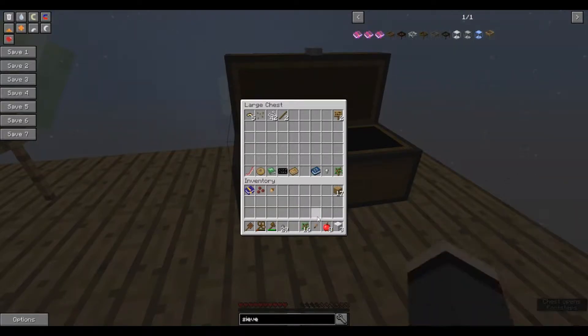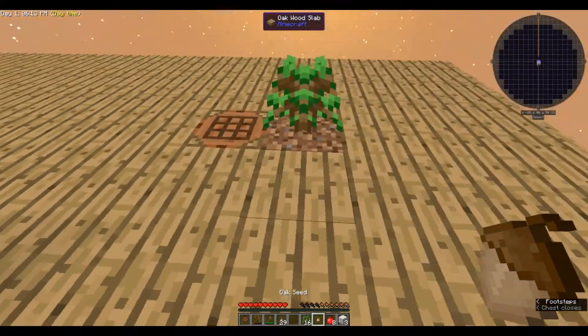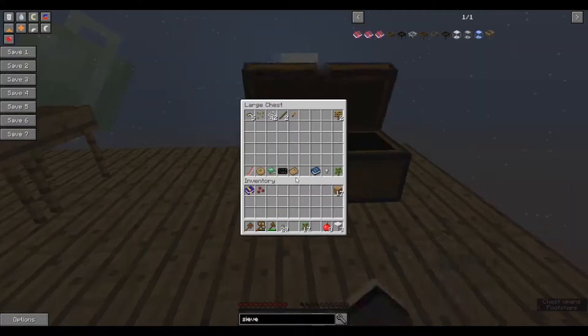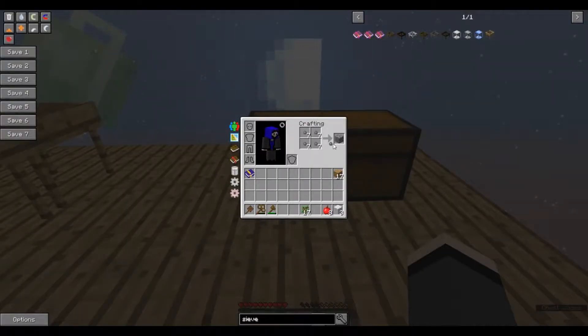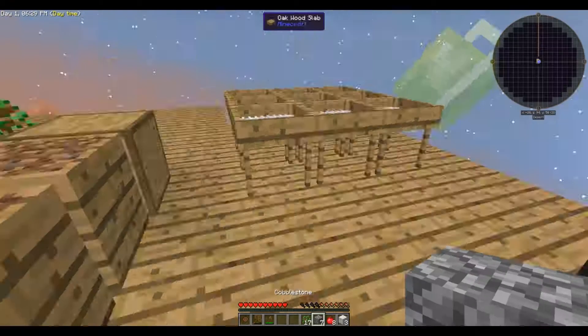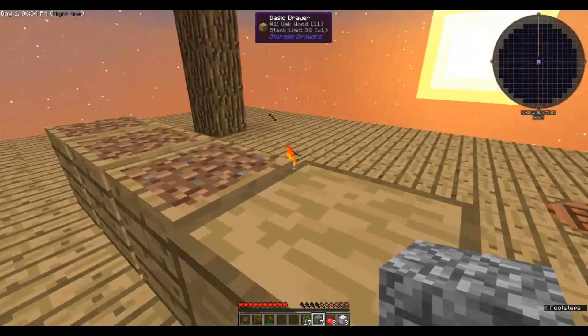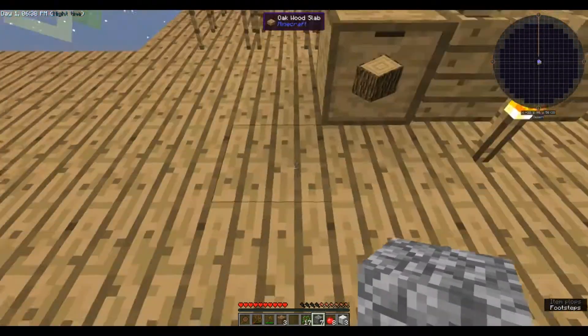Now we've got a whole bunch of stuff — we got grass seeds, a spruce sapling, an oak sapling. Let's go ahead and do this real quick. We got some potato seeds, and we got some stone pebbles. Awesome. I think we need to make a couple quick things — I've got some logs in here.